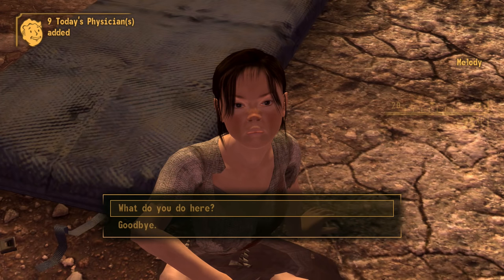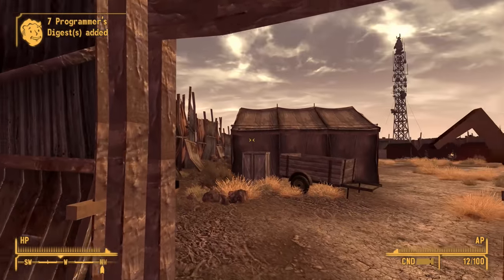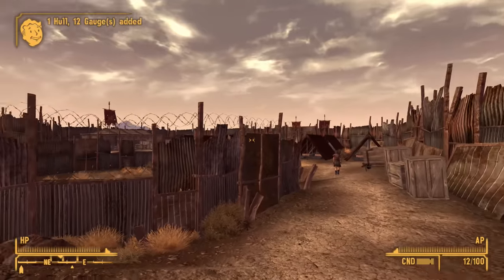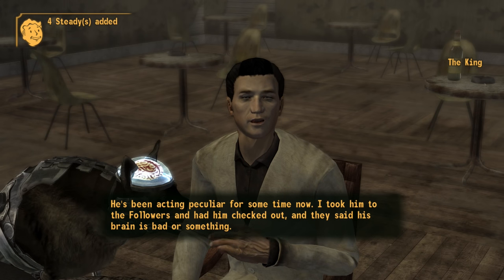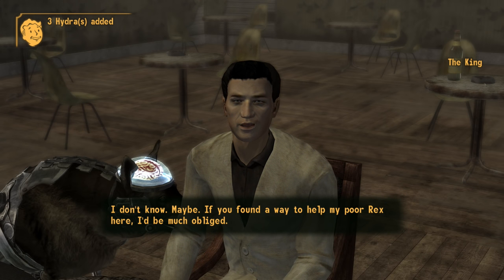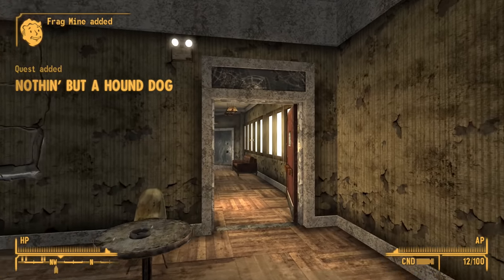Melody, here's the bear. 'Thank you.' And that of course gets me some nice bonus karma, which is lovely — karma's very hard to come by. And there is one final arena fight we can do, related to good old Looper, and for that we're going to need our own dog. Back to the King — let's ask after the dog. 'He's been acting peculiar. I took him to the Followers and they said his brain is bad. If you found a way to help my poor Rex, I'd be much obliged. Your best bet will be to talk to Julie Farkas at the old Mormon Fort north of here.' And that begins Nothing But a Hound Dog.